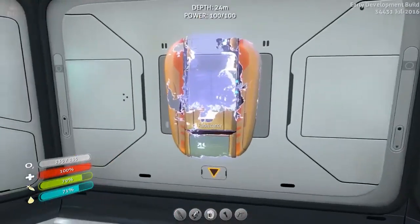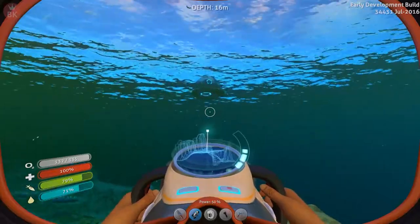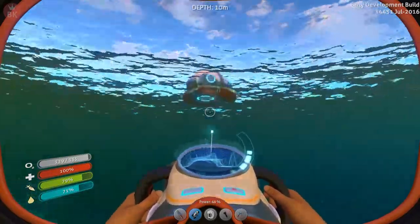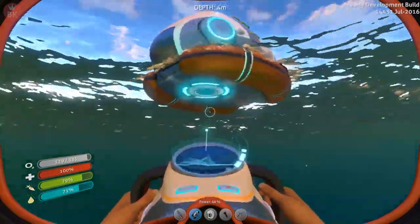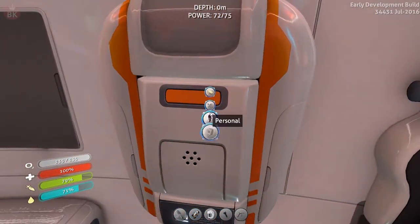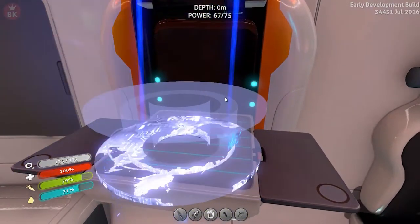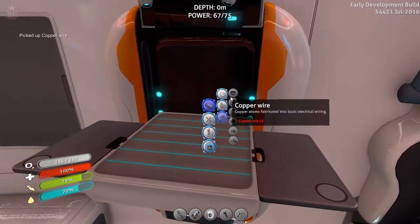Okay, let's get the copper, a couple of titanium, and that. All right, what do we need? It was a wiring kit and a computer chip — yeah, that's what we needed. Off to the pod.